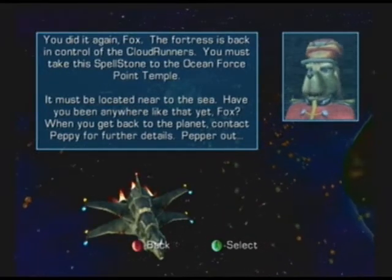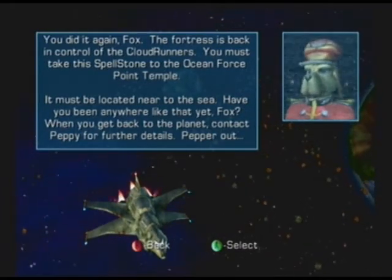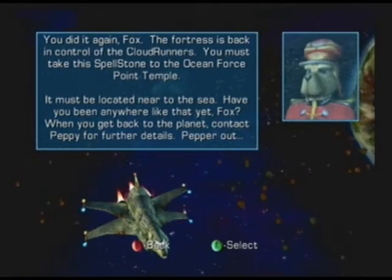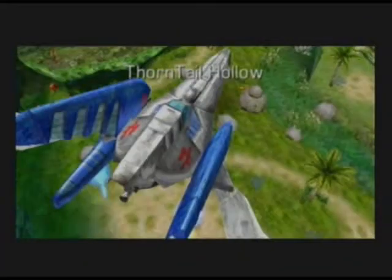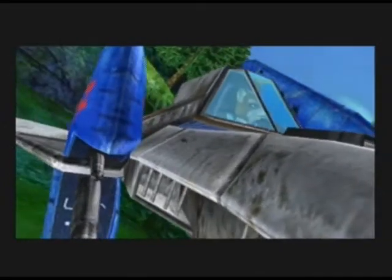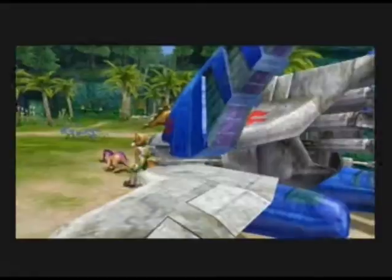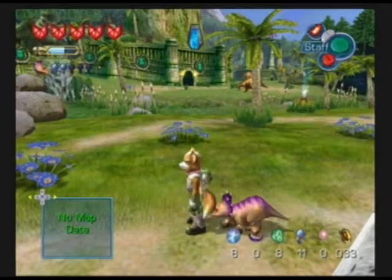You did it again Fox. The Fortress is back in control of the Cloud Runners. You must take this spellstone to the Ocean Force Point Temple — it must be located near the sea. Have you been anywhere like that yet Fox? When you get back to the planet, contact Peppy for further details. Pepper out. Alright, so here we are back in Fortentail Hollow. We got our second spellstone, and we're supposed to take this blue colored spellstone to a place filled with ocean. Let's go to Cape Claw.